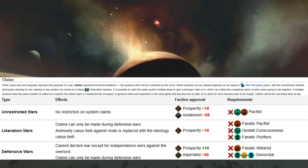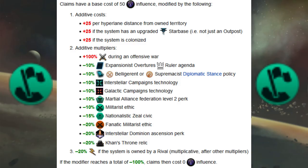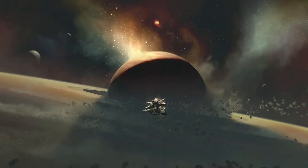There are several factors that increase or reduce the cost of a claim. The base cost is 50 influence, with extra additive costs, additive multipliers, and a rival multiplier. If the modifier reaches a total of minus 100%, the claim becomes zero, allowing you to make as many claims as you want. That covers Nationalistic Zeal.